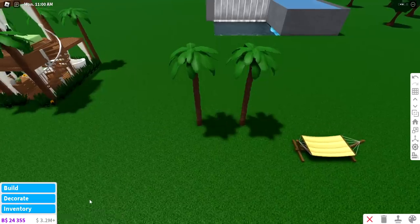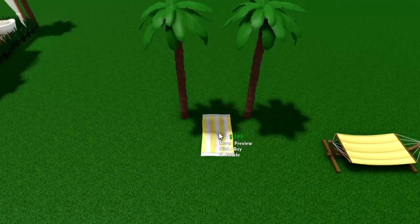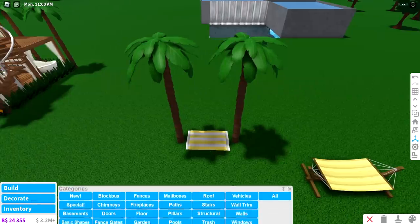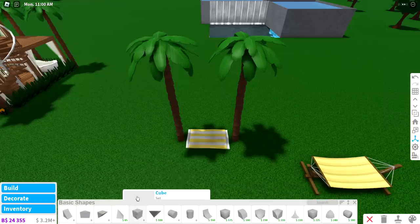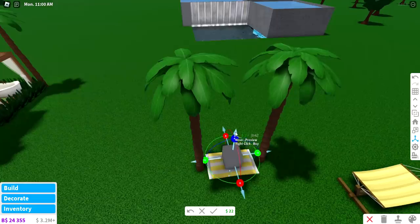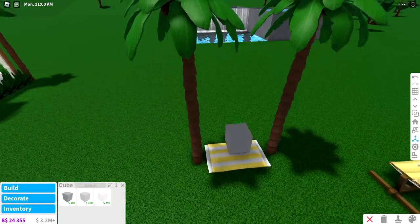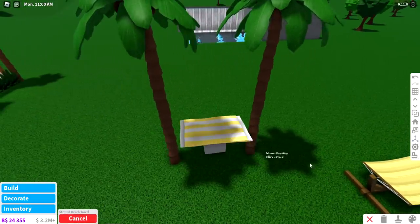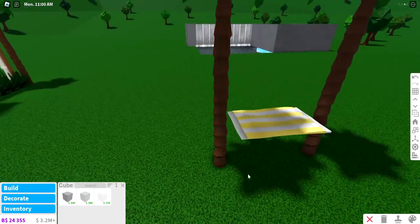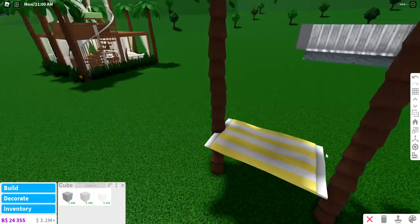If you guys don't want to use a hammock, you can actually use the new beach towel. We can't really transform it directly, so we're gonna get a basic cube shape first and then transform the cube to make it the height you want the beach towel at. Then put the beach towel on top of that, delete the cube, and scooch in the palm trees like so.